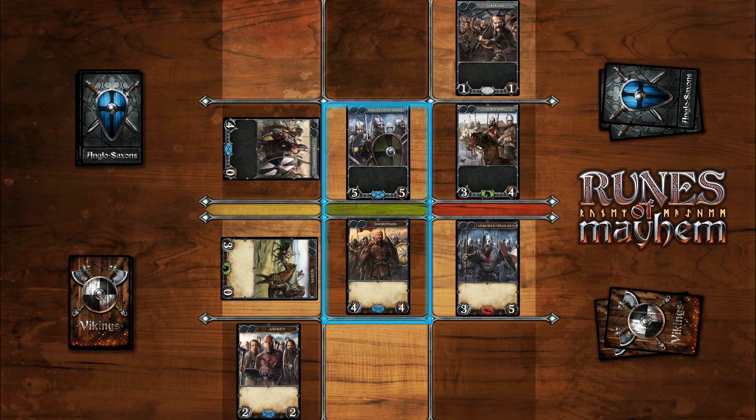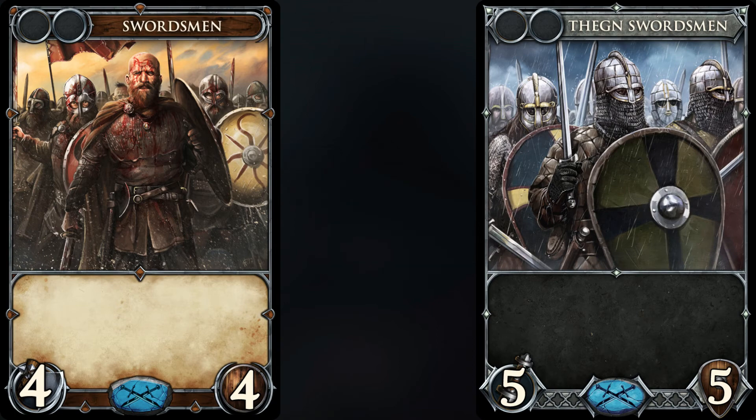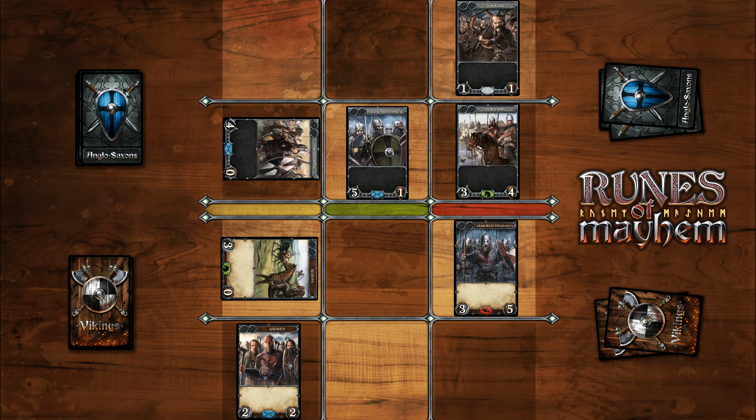Let's see the green lane. Our swordsmen attack the Anglo-Saxon Thane swordsmen here. It is an elite unit that will surely defeat ours, but if we roll one or more bonus points, we can take them to the afterlife with us. Since the two cards are of the same unit type, both units can roll a die. Curse us — we rolled zero. We damaged the enemy card with four points, so they have one health point left. The enemy rolled one, so they damage our swordsmen with six points. The unfortunate turn of events leaves our swordsmen dead, but the Thanes survived our attack. We'll get them next time.